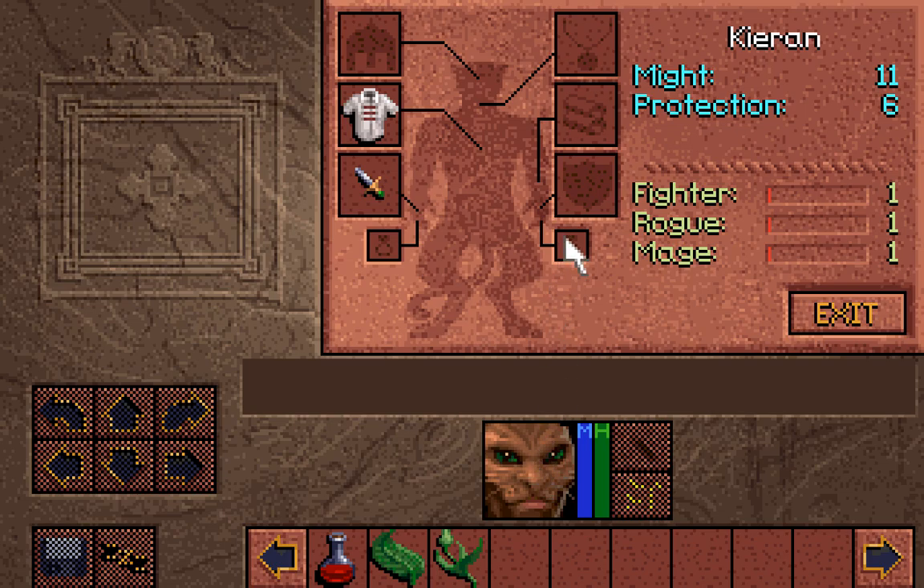Let's have a look at his equipment screen. As you can see, you can wear a helmet, a necklace, braces, a shield, a melee weapon or a ranged weapon, a shirt or piece of armour, and two rings. If we were one of the other three heroes, we'd also have access to a pair of boots or sandals slot. But since we're Kieran, we don't have that.